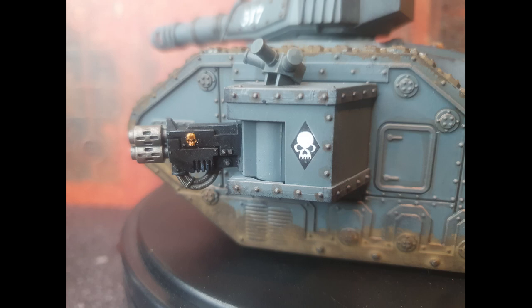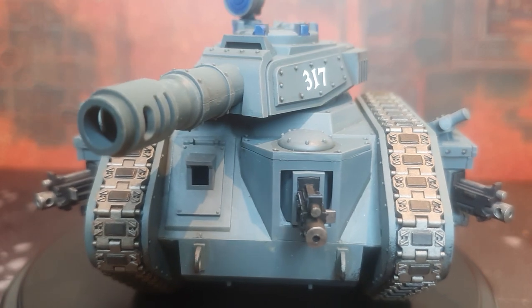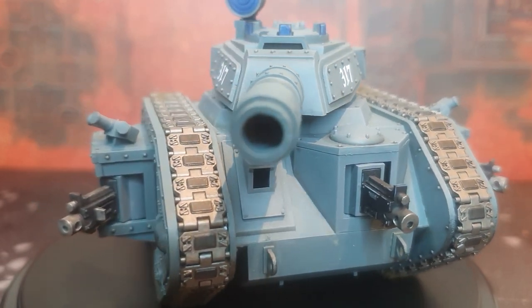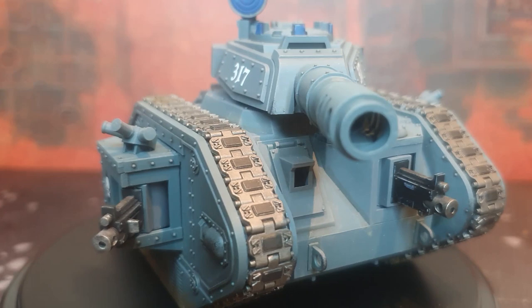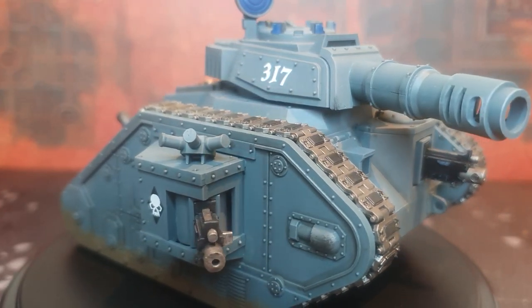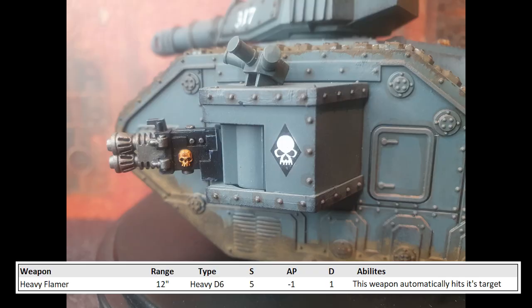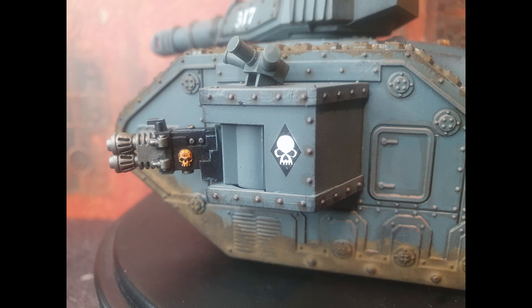We've clearly covered both the Heavy Bolter and Heavy Flamer, so briefly — taking all the same weapons in both the side and front sponsons makes things really easy from a gameplay point of view. If you had 3 Heavy Bolters, you'd be rolling 9 dice at once, given all stats are the same. If you're playing a smaller table size, 3 Heavy Flamers could actually be quite effective. Strength 5, AP -1 will always do a good job against infantry, and against vehicles those guaranteed hits mean you'll be making a lot of wound rolls on a 5+.